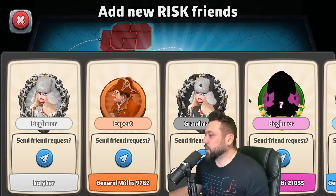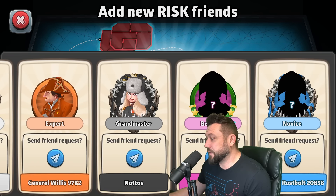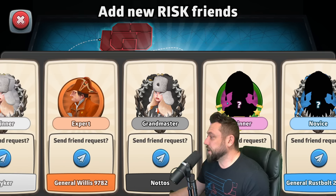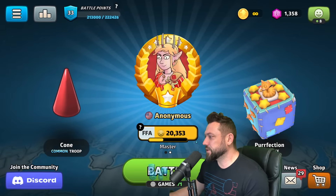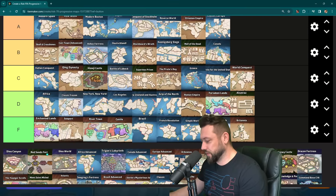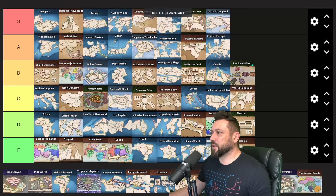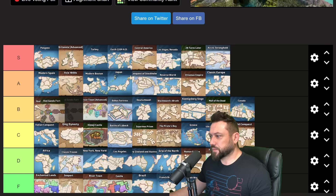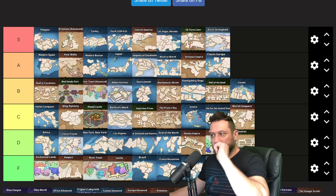GG Nautos — the one guy who stuck around all game is a grand master. Sorry I messed you up in the first turn. Defeating one novice, two beginners, an expert, and a grand master. Let's see where old Red Sands Fort fits in our tier list for free-for-all progressive world. I think Red Sands is solidly in the B tier.